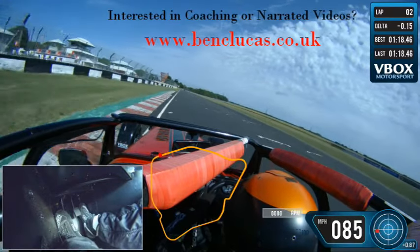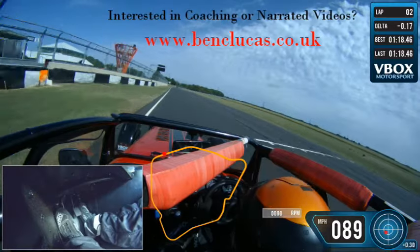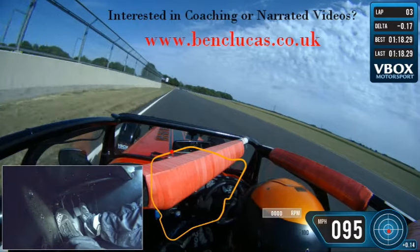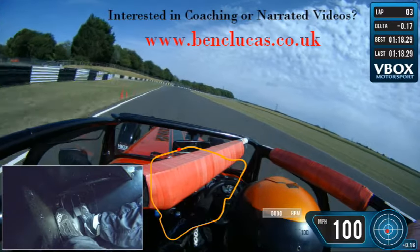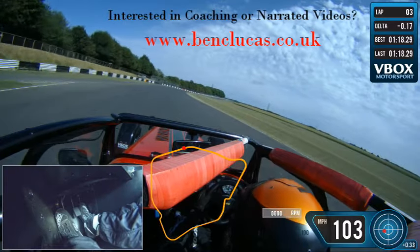Without wishing to sound too scaremongering, I can't emphasise enough how easy it is to lose the car at the top of Avon Rise, the left before you get into Quarry. As you get to the brow of the hill the car goes a bit light, you're normally trying to go down to third gear at roughly the same time, and it's very easy to lose the rear end and end up in the wall or on the grass. So really build up to this. The left-hander, if you're experienced and confident, is full throttle, but it does take a lot of confidence to do it.